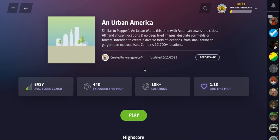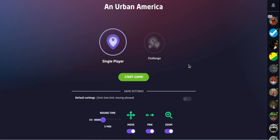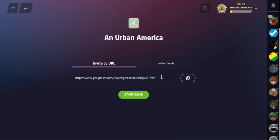an urban world, this time with American towns and cities, all hand-chosen locations. So this should be fun. A lot of locations, a good map, a lot of people played this, and it was a requested game. So we're going to do this game as a three-minute moving, panning, zooming allowed challenge. As much as possible, I will try to do this as a no-move challenge. I might have to move around a little bit, but I'm going to try to decipher this in a no-move format. So let's get into this. The play-along link will be in the description below. Hope everybody out there is doing well, and off we go.